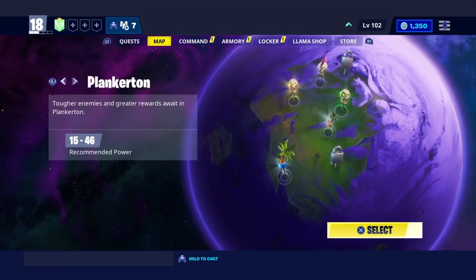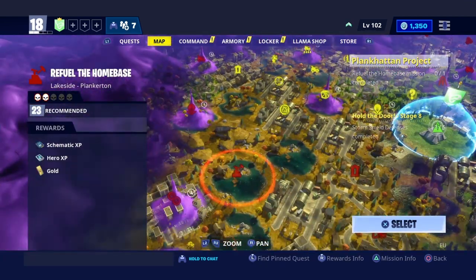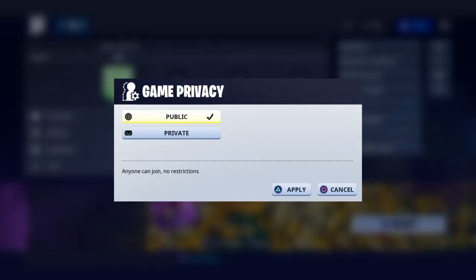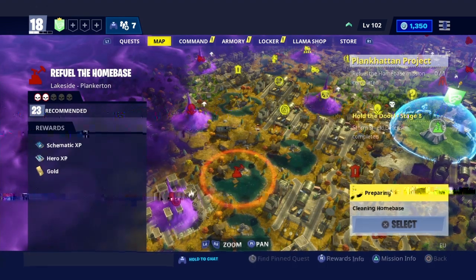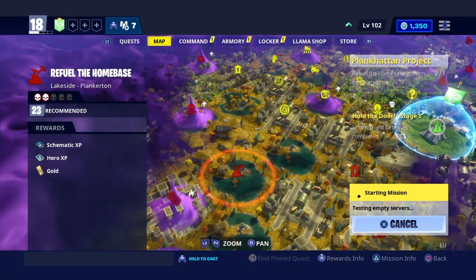To do this quest, go to your map and then go into Plankton. Find the mission here called 'Refuel the Home Base' at power level 23. Set your game privacy to public so others can help, as always, and then go into the mission.